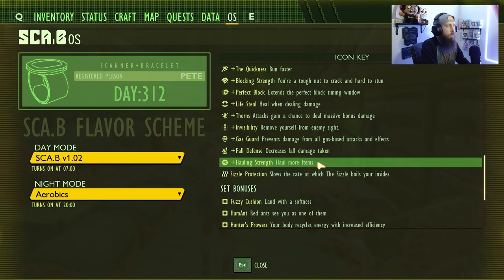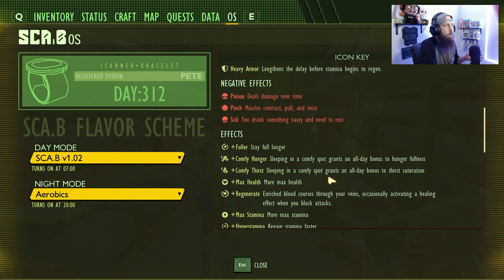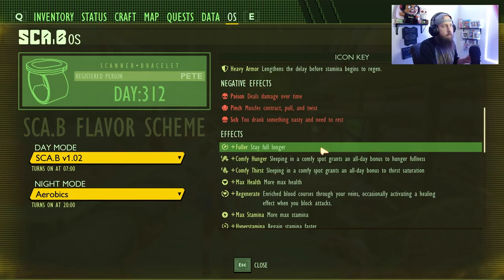Give us actual numbers. 'Haul more items' — how many more items? 'Social Protection slows the rate at which the sizzle boils your insides' — what's the rate, 10%, 20%, 70%? We don't know. An updated OS that gives us the information we actually need, especially for newer players. You should be able to hop in and get the information you need instead of having to go on YouTube or Google something just to get an answer. 'Fuller, stay full longer' — how much fuller, how much longer?